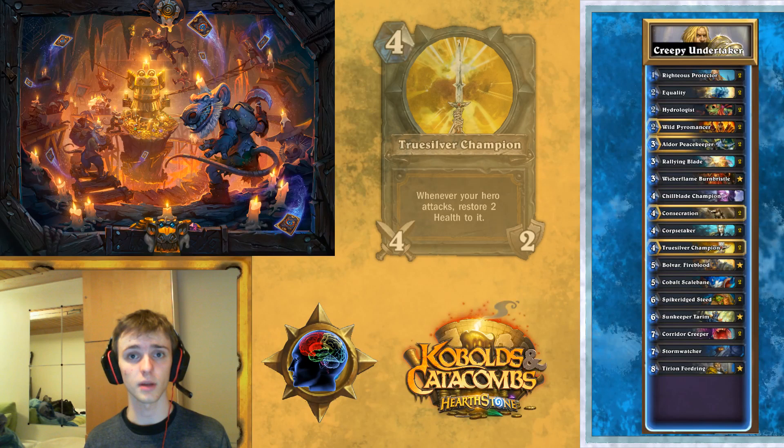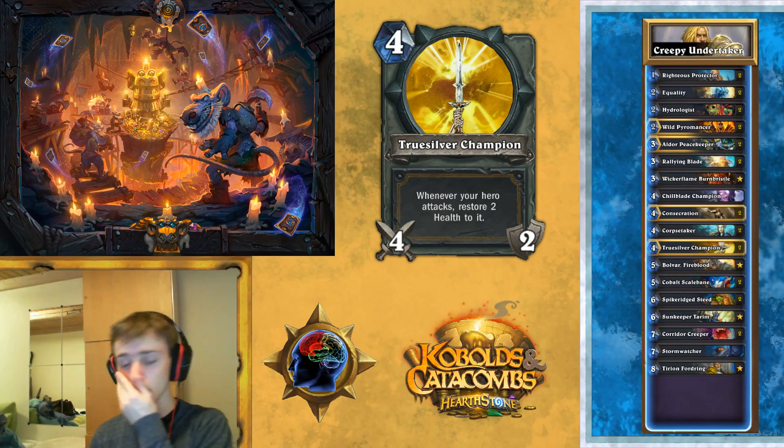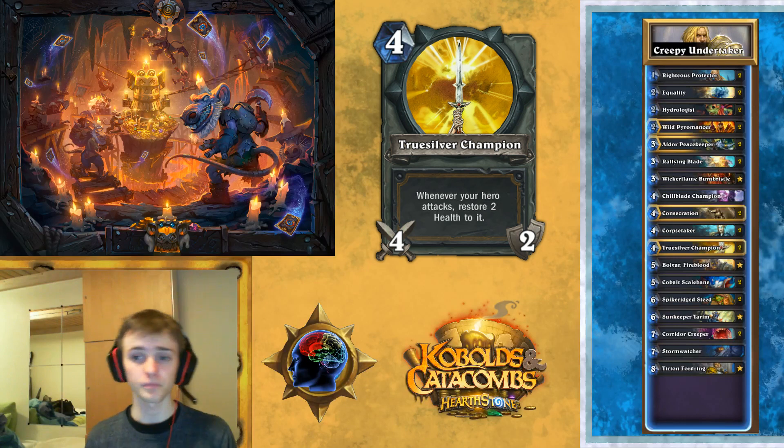Now we're playing Truesilver Champion. This weapon's crazy — 4 damage total durability for 4 mana is good, and then you get a little bit of healing on top of that. Just a strong weapon in general. It's going to kill a lot of things from aggro, and against control you can just use it to go face.